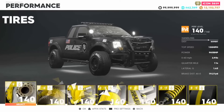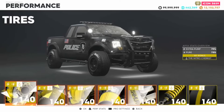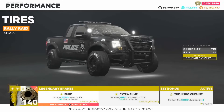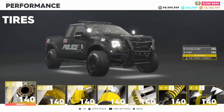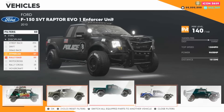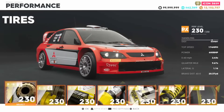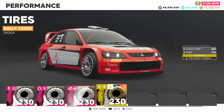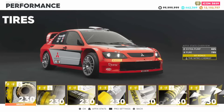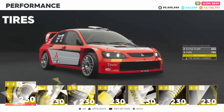For Rally Raid, you want to be using a Nitro Chemist full part set with Pure and Refill Speed — Pure increasing the power of your Nitro and Refill Speed increasing the speed it refills. For Rallycross, it's the same thing: Pure and Refill Speed on a Nitro Chemist set — that's the best part set for Rallycross cars.